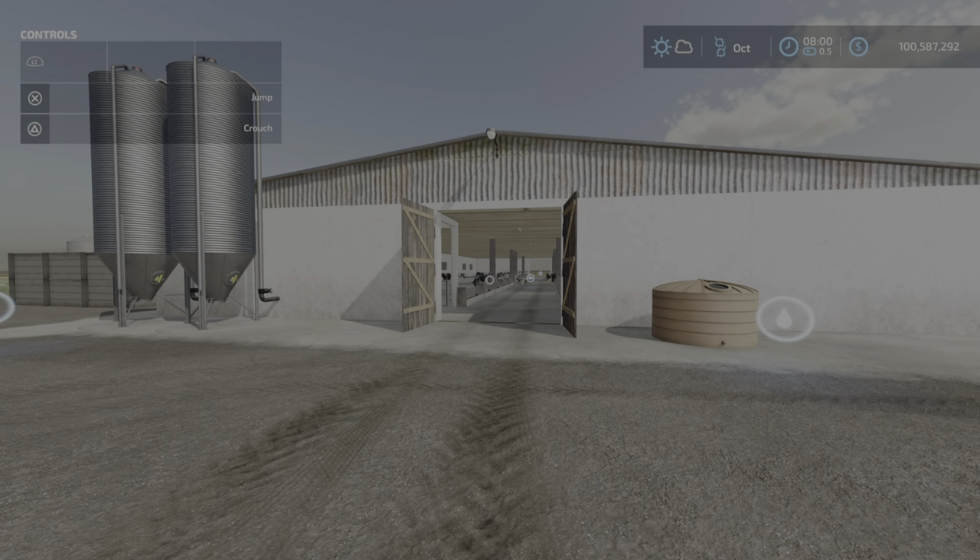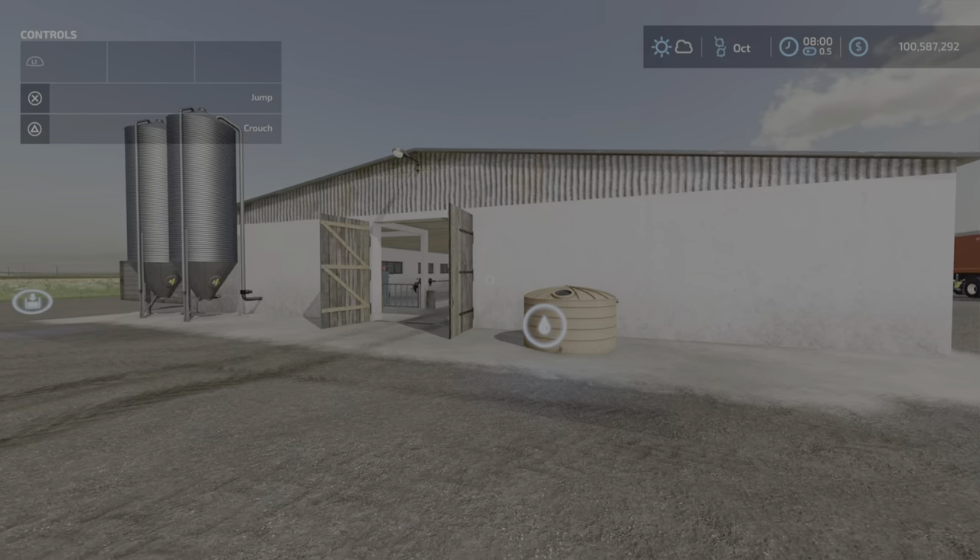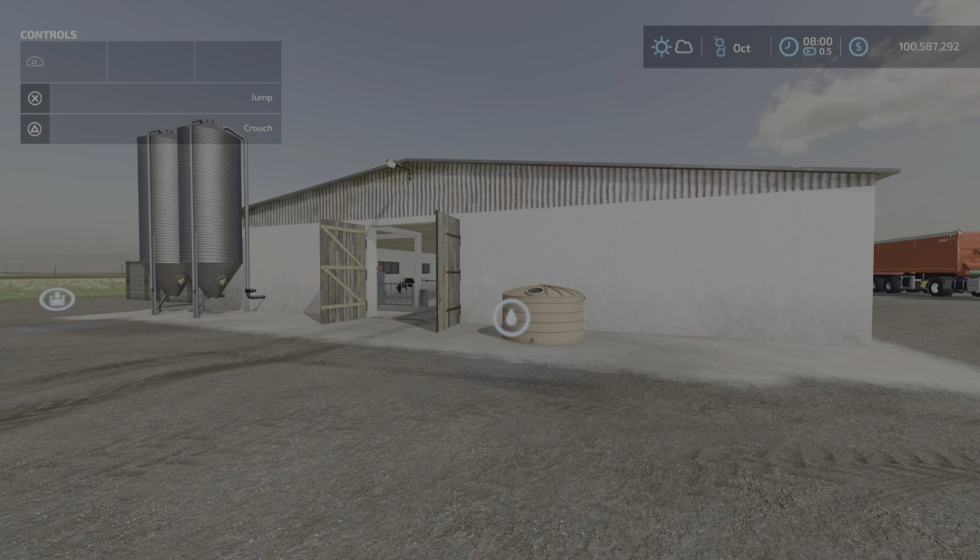Greetings everyone, Loony Farm Guy here with a new update video test to the old cow barn by Razek. It's 6.99 megabytes to download, 23 slots on console. Now in my original review test of this cow barn there were some issues and we're going to retest a few of these things. We're not going to go over every detail — if you want to look at the original test, I'm going to link the video in the description.